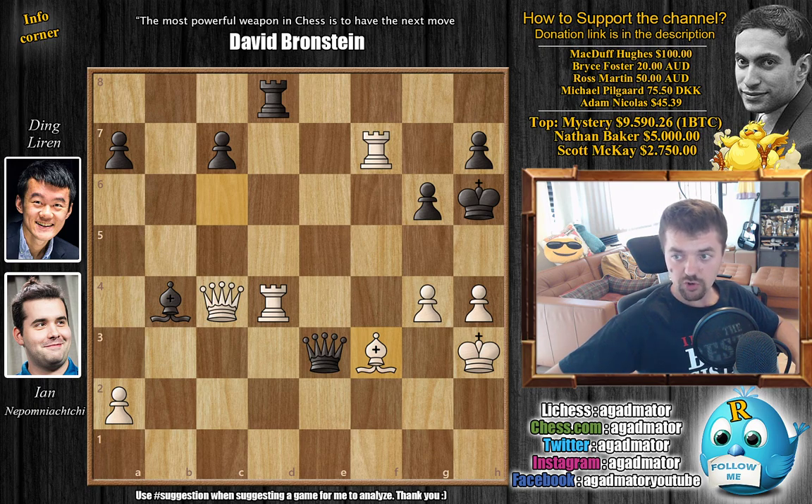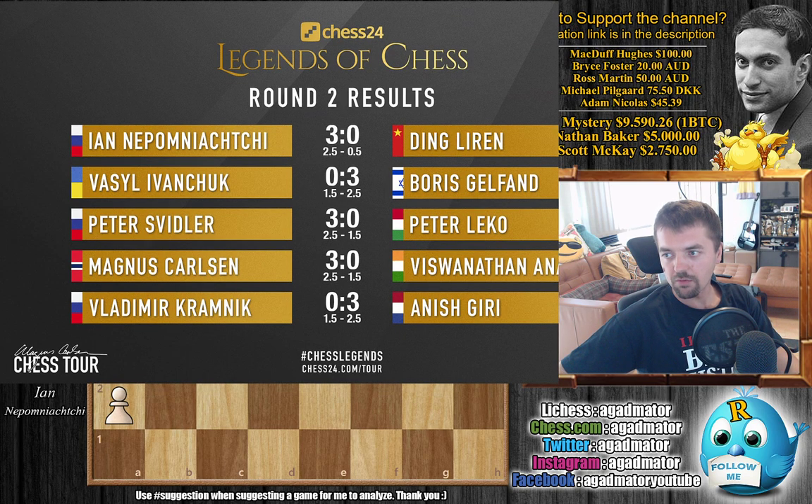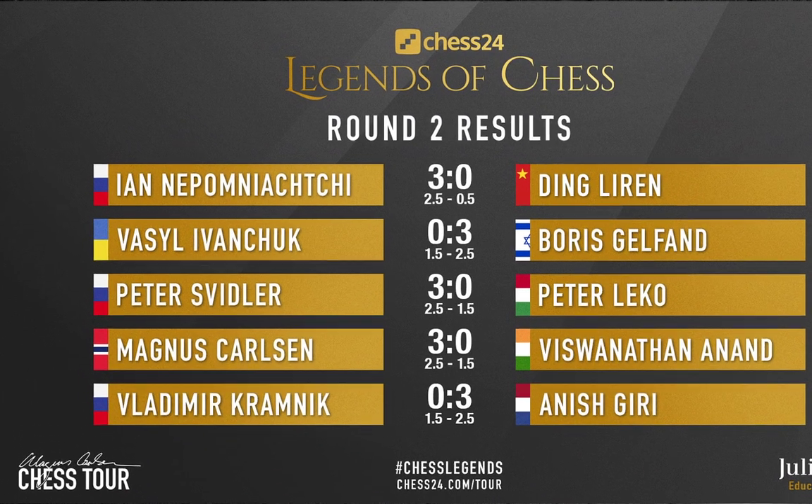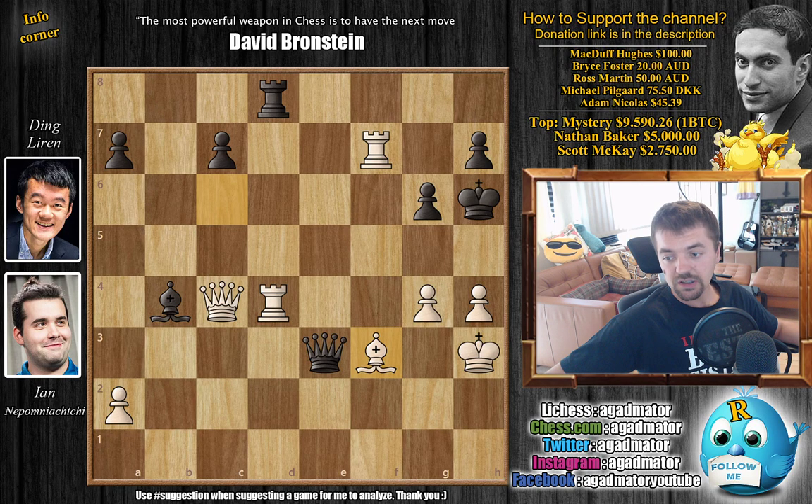Now here are the standings after round two from the Chess24 website. Nepomniachtchi defeated Ding Liren — full three points, result two and a half to one and a half. Vasily Ivanchuk lost to Boris Gelfand two and a half to one and a half. Peter Svidler beat Peter Leko two and a half to one and a half — full three points. Magnus Carlsen defeated Viswanathan Anand two and a half to one and a half, and Anish Giri defeated Vladimir Kramnik. No Armageddons in round two — current leaders are Magnus Carlsen, Boris Gelfand, and Peter Svidler.